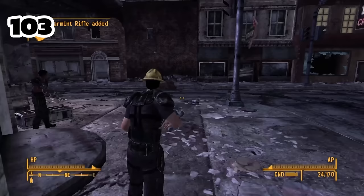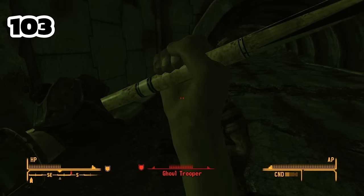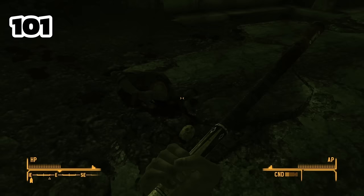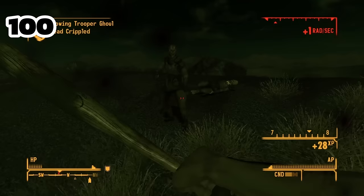I decided to side with Mr. House, which meant going to the Fort eventually. Of course I procrastinated, ran around in circles, got distracted, and wasted too many weapons. I dumped the recharger rifle and bladed gauntlet in Freeside by killing two random thugs, mainly to drop some carry weight. On the way to the Fort I checked the Gun Runners' inventory and was ambushed by one of the most evil creatures I've ever seen, which I destroyed with the plasma pistol. Then a random viper got the police baton — another huge waste.